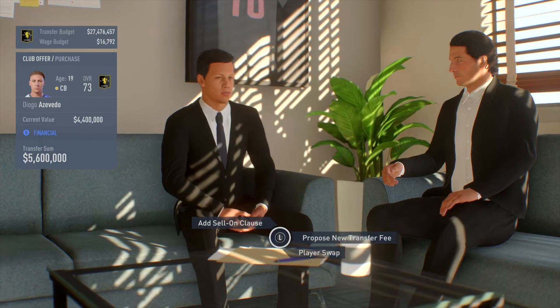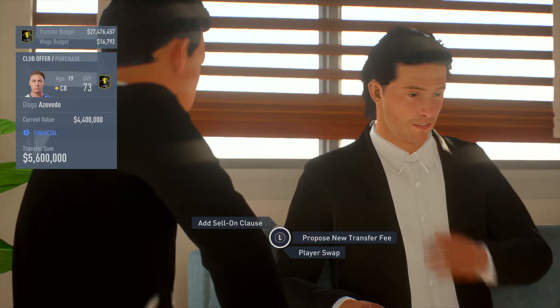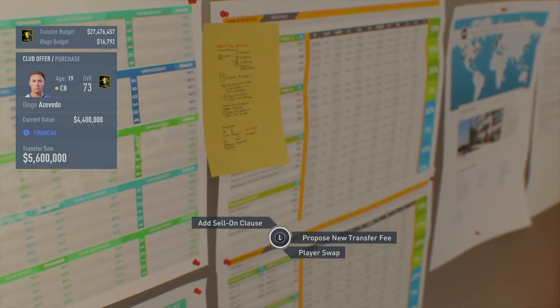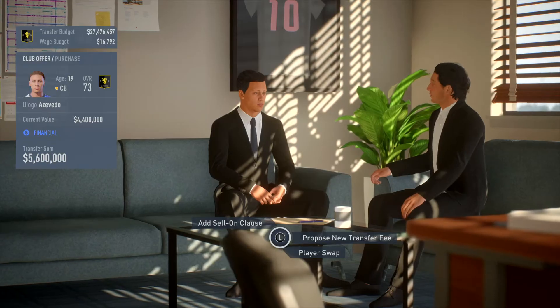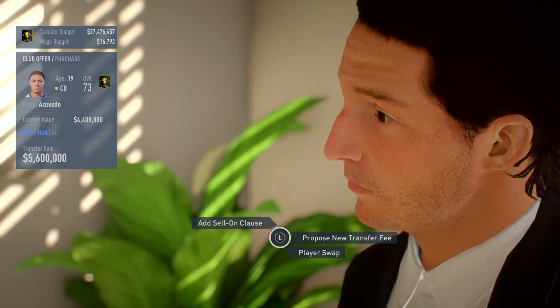A simple tip to maximize your transfer revenues, regardless of the player value: whenever you receive an offer, always increase the counter offer by 10%. So the value of this player is 4.4 million. They are offering 5.6, which is already very high, but I can push it a bit more — 10% more of 5.6.